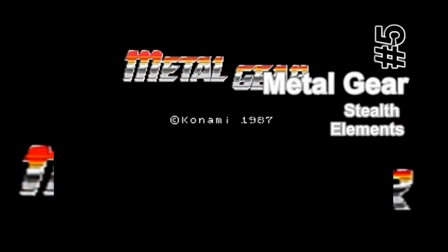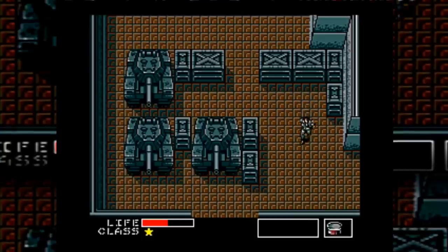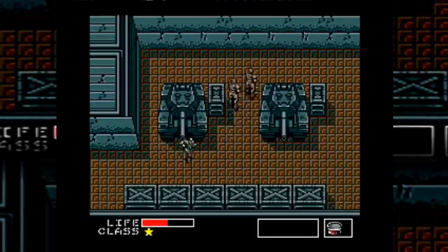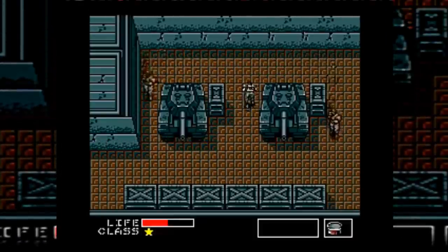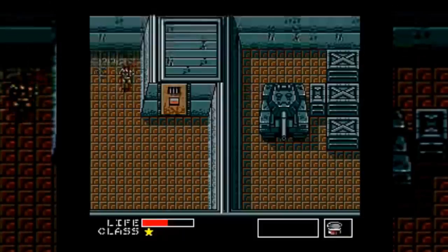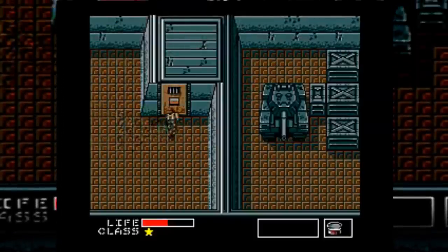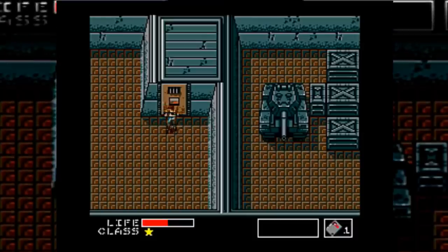Number 5: Metal Gear Stealth Elements. Metal Gear was originally intended to be an all-out military combat action game, and indeed in many parts it is, but not exactly how it was intended. Originally released for the 8-bit MSX2 hardware specification, the technical limitations prevented the designer Hideo Kojima from displaying enough on-screen bullets and enemy sprites for full-on combat action.